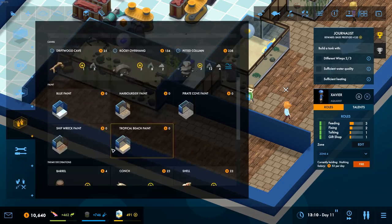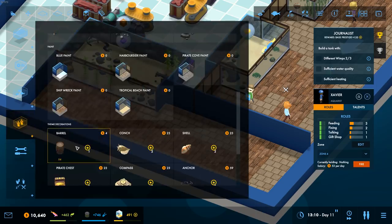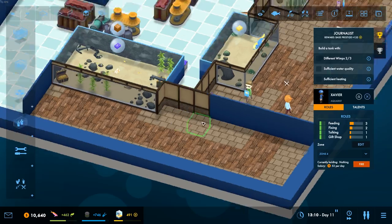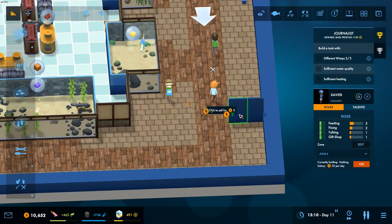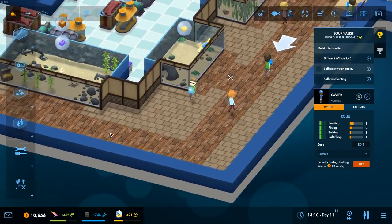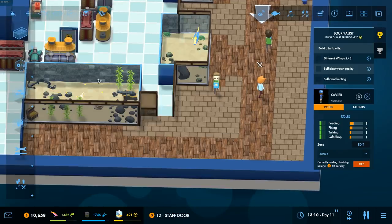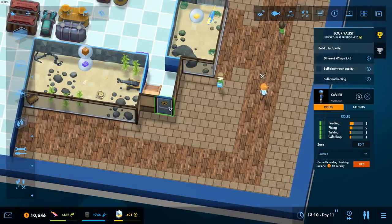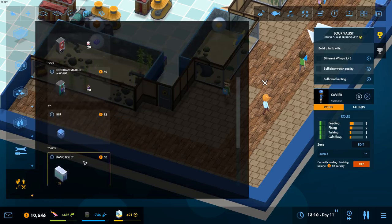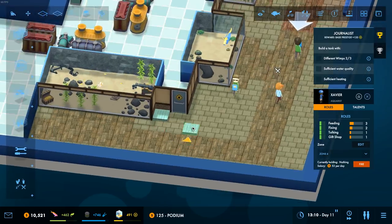We can paint the walls. Like that. And then we'll stick in a staff door there. Paint it. Then there, we can put a podium in and we can do a talk about this tank — that's going to bring us in some extra juice.